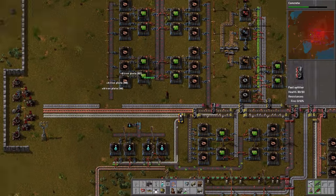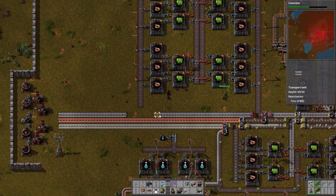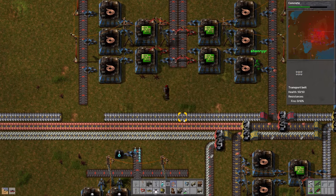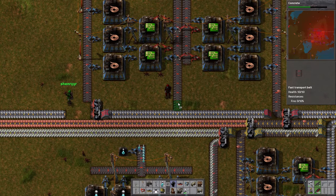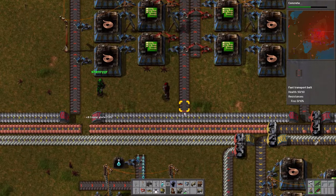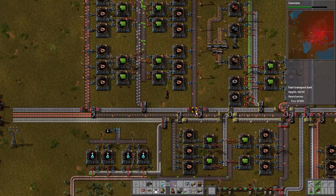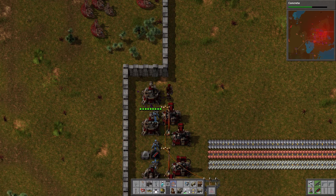So this is our green circuits area. Checking the formula: we need two green circuits, two plastic, and four copper cable. We already have some copper coming up for the green circuits, so we'll need another copper line for the red circuits, as green circuits alone are very copper-hungry. We're starting to produce some green circuits. Our copper situation is bad, but look — the lasers are very quick to put down the biter menace. We just had an attack, and they're still getting a little bit closer to our cannon positions.